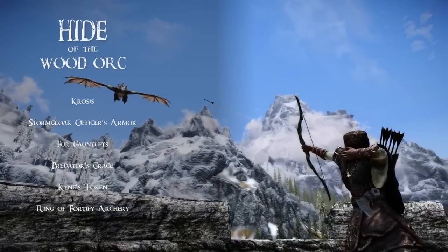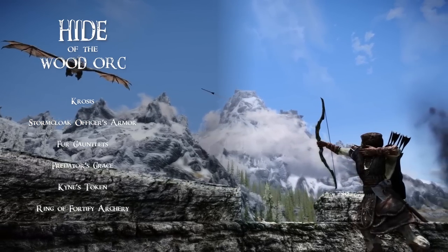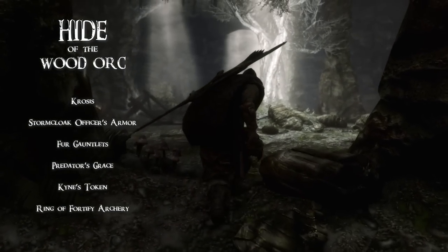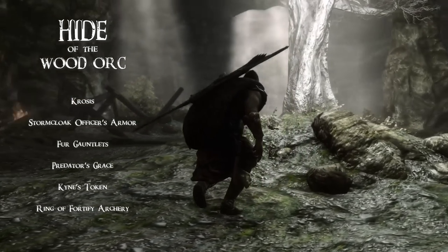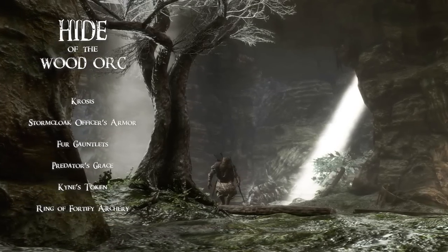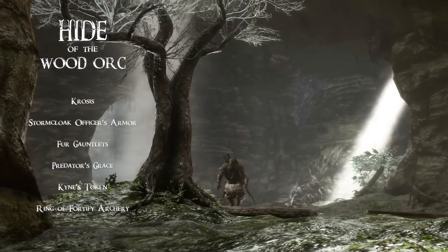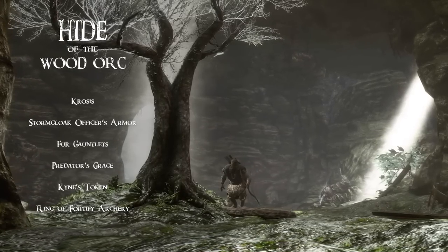Now let's discuss building the character. We chose the Wood Orc's armor combination to solidify the look of a wild and rugged woodsman. He will wear the Stormcloak Officer's Armor, obtainable outside of Forlhost if you sided with Ralof when fleeing Helgen. For gloves, we chose standard fur gauntlets — however, it's a very good idea to check vendors for ones with Fortify Archery enchantments. Hide or leather variants could also look the part. For his boots, we chose the unique set of hide boots, Predator's Grace. Use Whirlwind Sprint off the right side of Hag's End Overlook to reach them — they provide a negligible 1% increase to stamina regeneration along with the much more useful Muffle effect.